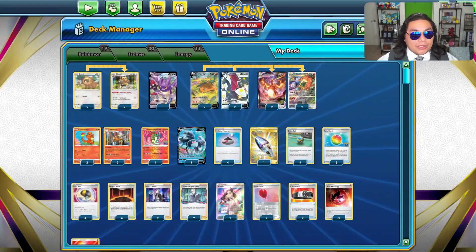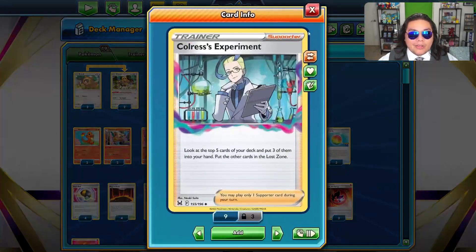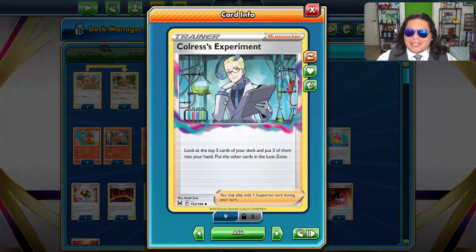Speaking of supporters, we are running 2-2-2 — Marnie, Colress, and Boss's Orders. Now I know some of you may be thinking, why are we running Colress? Well, I didn't want to be using Professor's Research to discard my hand very often because there are a lot of resources in this deck that if they disappear, you're going to probably regret it later on in the match. Colress lets you see the 5 from the top of your deck and then choose 3 from those 5, which I think is a better option.